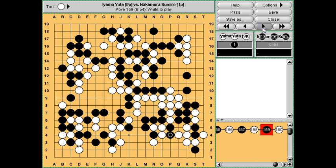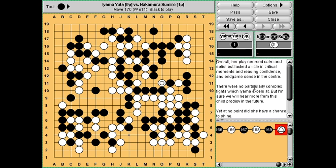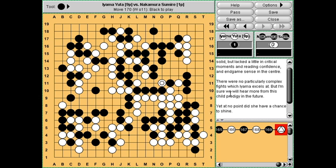So if we just go towards the end before reviewing the situation - overall her play seemed calm and solid. It didn't seem like she was that nervous playing against the top player. No bad moves, but she seemed to lack a little bit of confidence in the critical moments in the fight at the top, and towards the end game her sense of playing the centre was not as good as Iyama's of course.